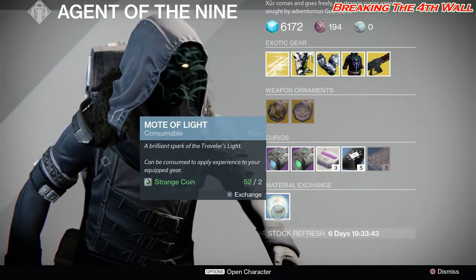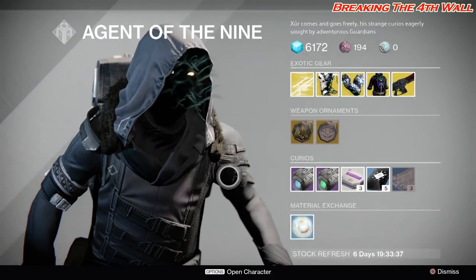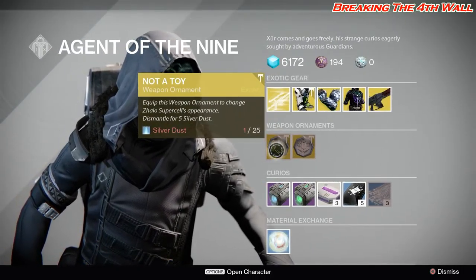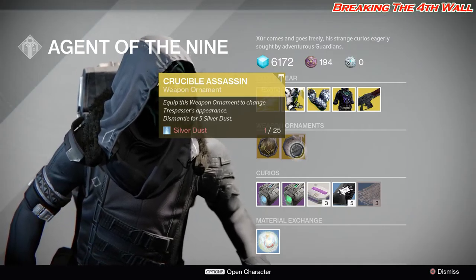Then we got your Matilda Exchange — you get 1 Mote of Light for 2 Strange Coins. As for your Weapon Ornaments, we have Not a Toy for the Zhalo Supercell and we also have Crucible Assassin for the Trespasser.